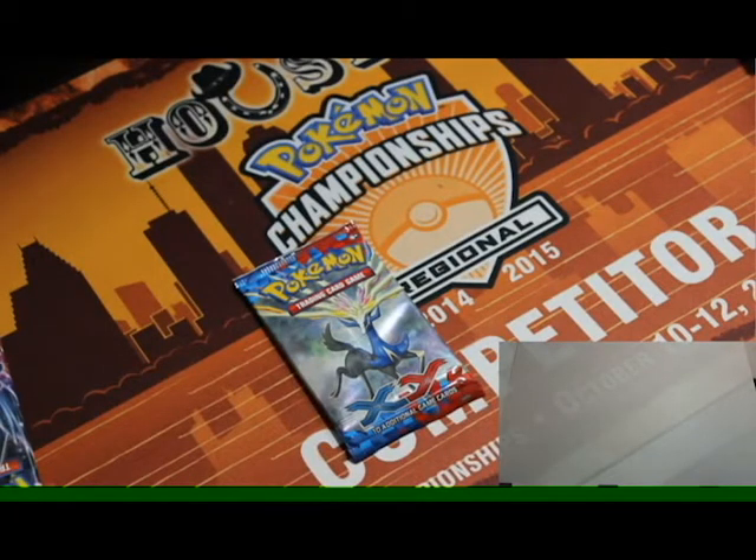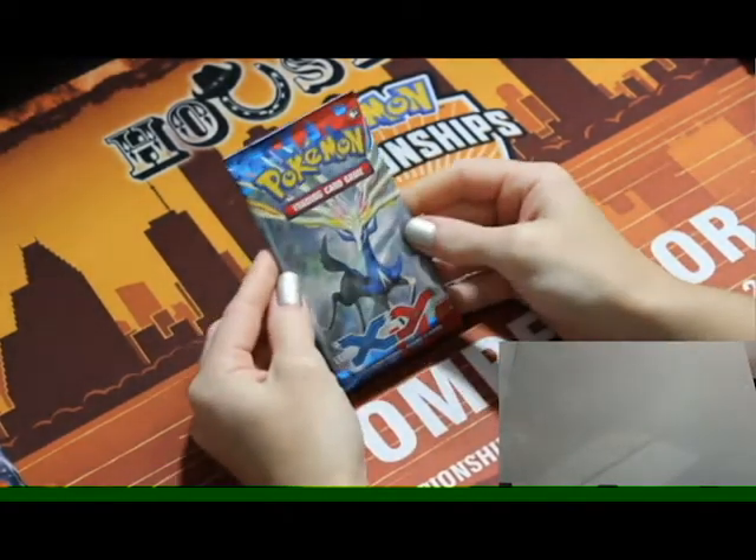Welcome — glad you could make it. We've got four booster boxes tonight: XY base, Breakthrough, Phantom Forces, and Roaring Skies. We'll start with XY since it's the oldest set, but let me know if you want a different order. One other thing — if we have time at the end, we have some loose Breakthrough packs from the recent Walgreens sale we can share. I picked XY because Xerneas is on the cover and he's one of my favorites.